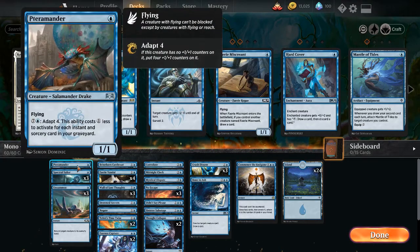First we have the Terramander. For 1 blue, you get a 1/1 Salamander Drake with Flying, and then for 7 and a blue, Adapt 4. This ability costs 1 less to activate for each instant and sorcery card in your graveyard. Adapt 4 puts 4 plus-1/plus-1 counters on it. Since we have 22 instants, as soon as we've got 7 in our graveyard, we play this and Adapt it, so we'll have a 5/5 Flyer.